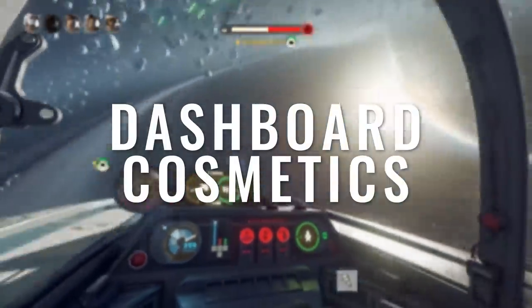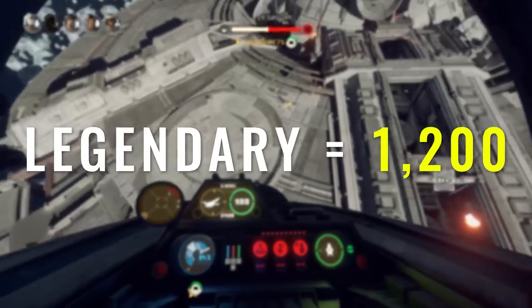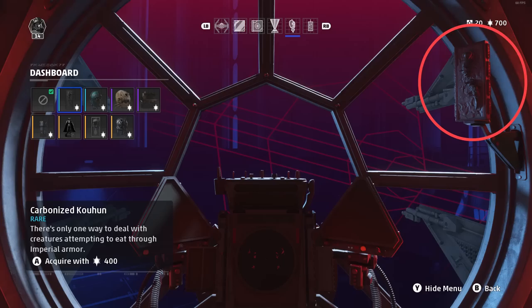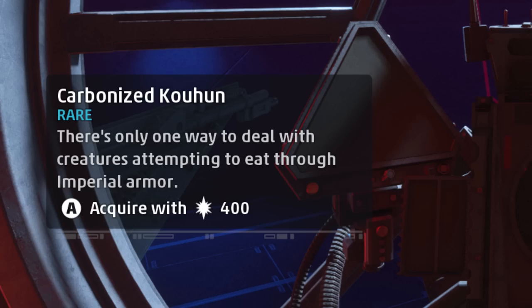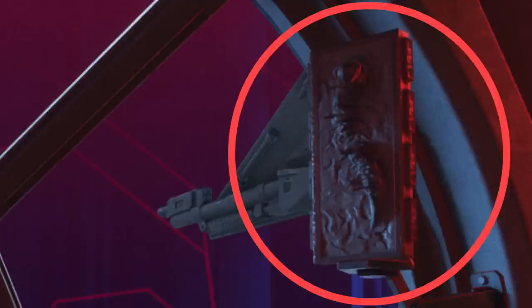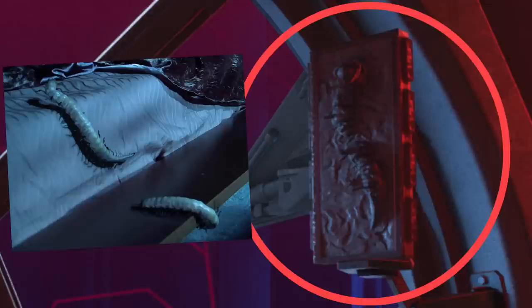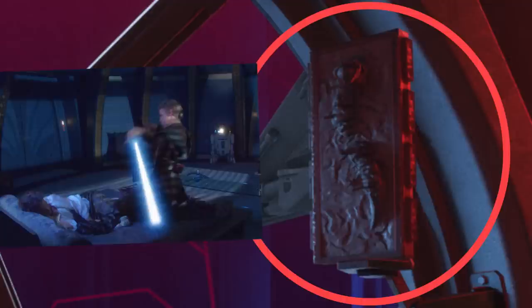Dashboard bobbleheads: rares cost 400 Glory, epics cost 800 Glory, and legendaries cost 1200 Glory. Empire side: Carbonized Kuhan — it's a little hard to tell what it is, but a kuhan is the little creepy crawler that Zam Wessel tried to assassinate Padme with in Attack of the Clones.